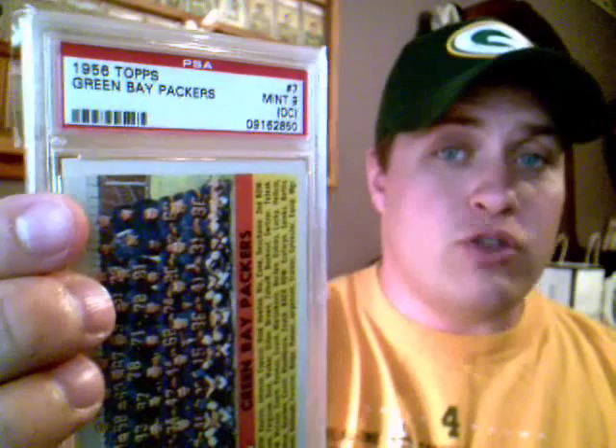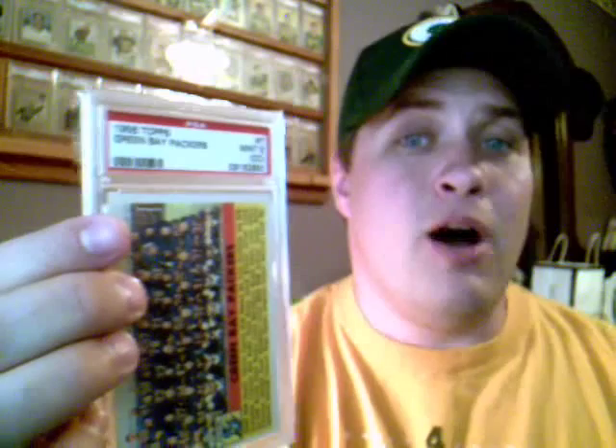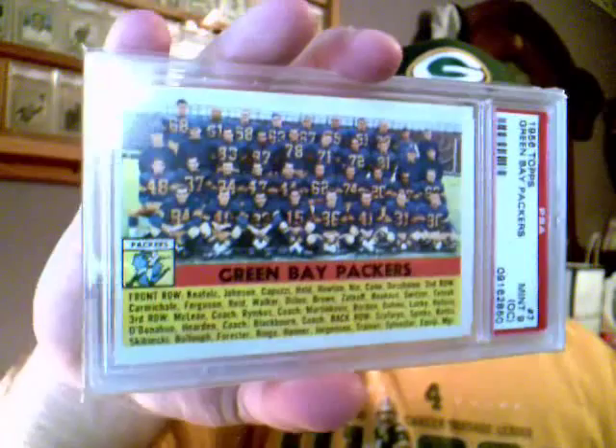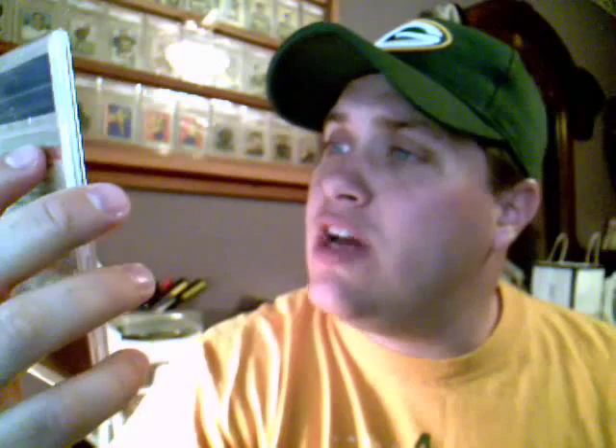Another example — this one actually boggled my mind. This is a 1956 Packer Team card and it's a PSA 9, but it's off-centered. Out of 152 cards graded at PSA, only two have received a 10, and only four, including this one, have got a 9. So you're talking about one of the top six cards ever graded, and I've got one right here. A 9 or 10 of this would be talking some serious money — $100, $200, $300. I bought this card for $7. It's off-centered a bit, but the edges are sharp and the corners are beautiful. Sometimes off-centered is not a bad thing.